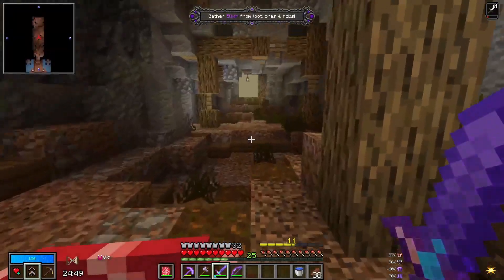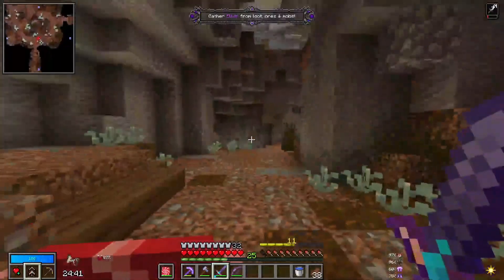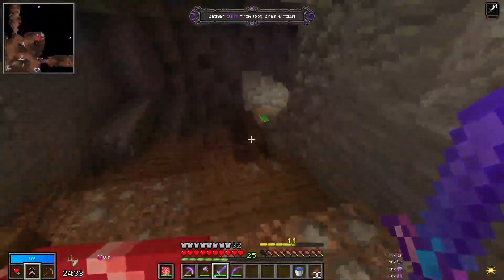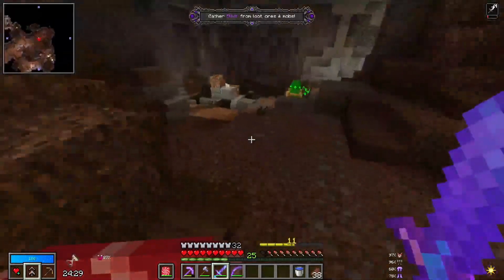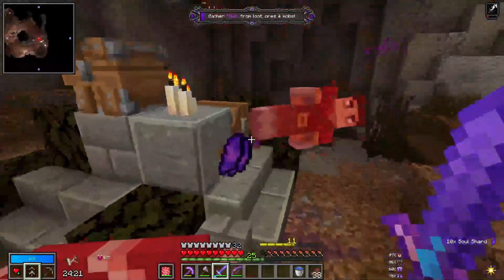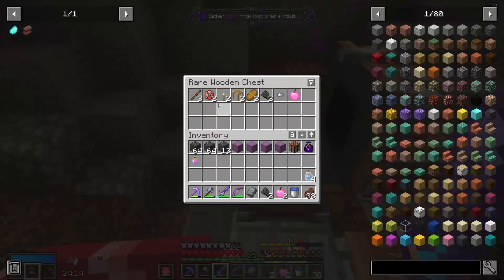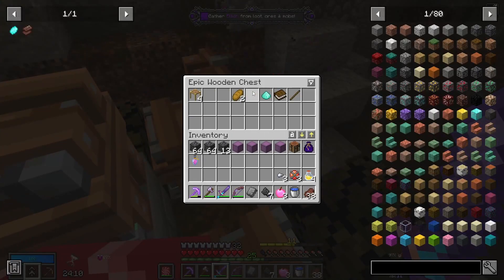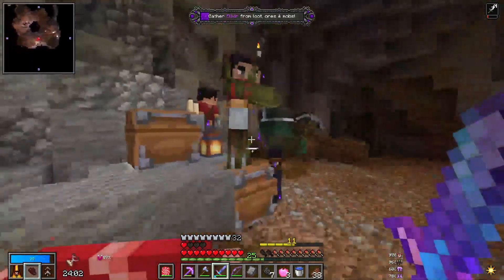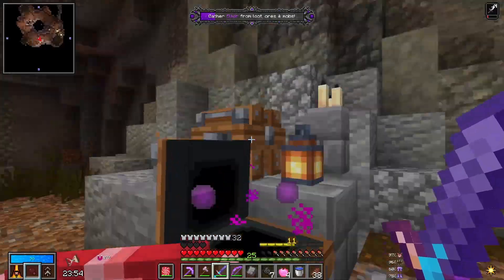We also have a skill point to spend when we get back to the base because I completely forgot to spend it last time. This episode and last episode were shot basically in the same day. I'm trying to do a lot more Vault Hunters in between the FTB Skies and All of Fabric Six pack, so that way we're definitely keeping a little more balance and not just full forcing into one pack all the time. A lot of the FTB Skies and All of Fabric Six are pretty much recorded the day after, because I genuinely am trying to get other stuff done as well on top of that.